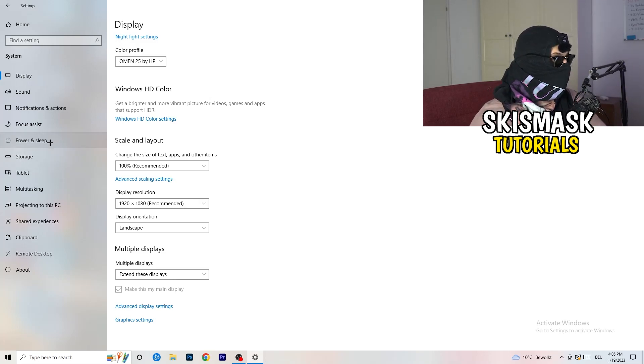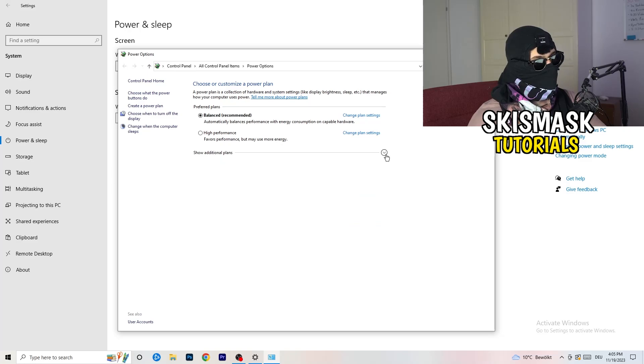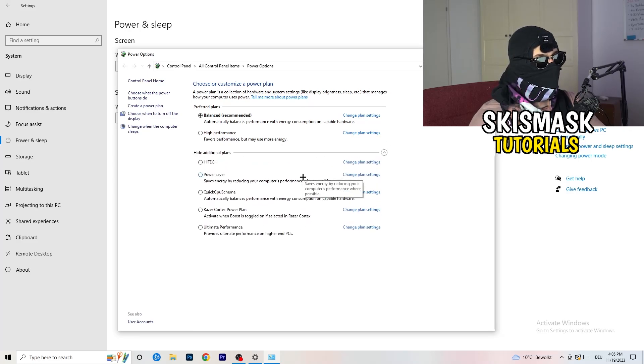Next, go to Power and Sleep, then click on Additional Power Settings on the right-hand side. Click the little chevron to show all additional power plans. For me it works best with Balanced, but some PCs differ. Check High Performance, Balanced, and Power Saver — take your time and test each one. Just trust me, it will help a ton.